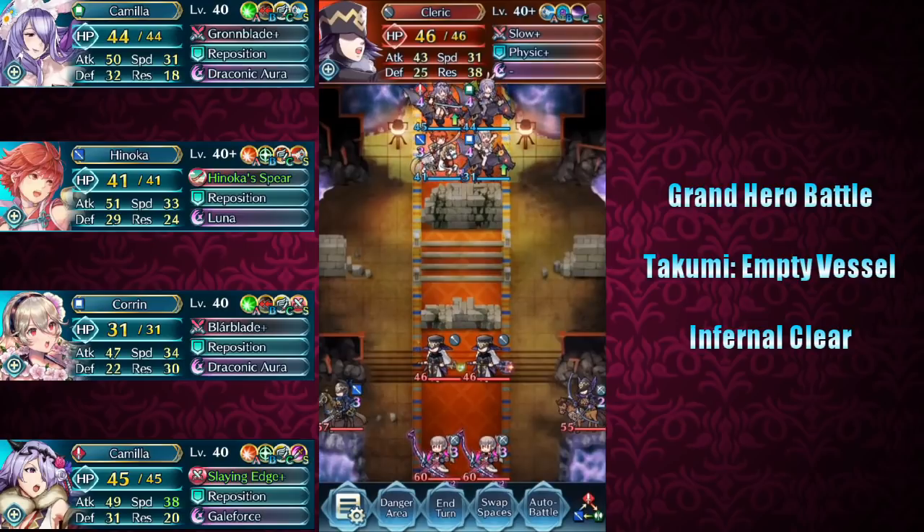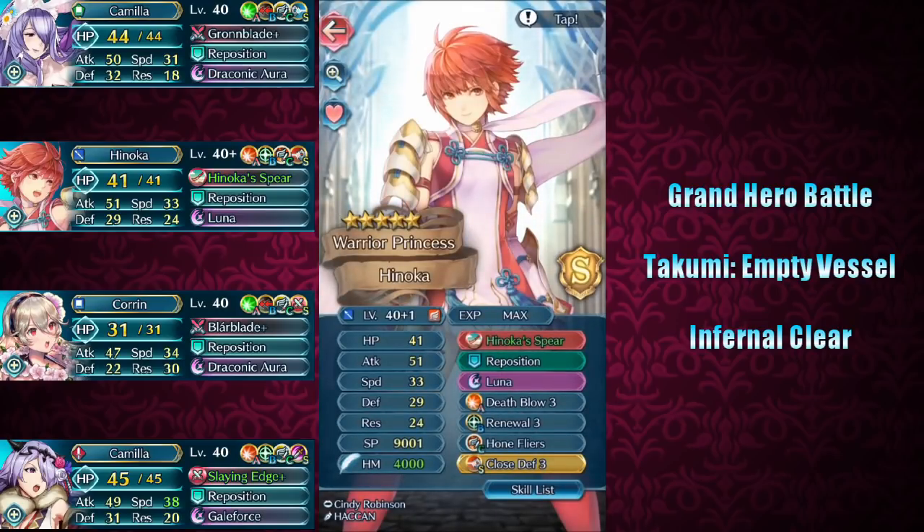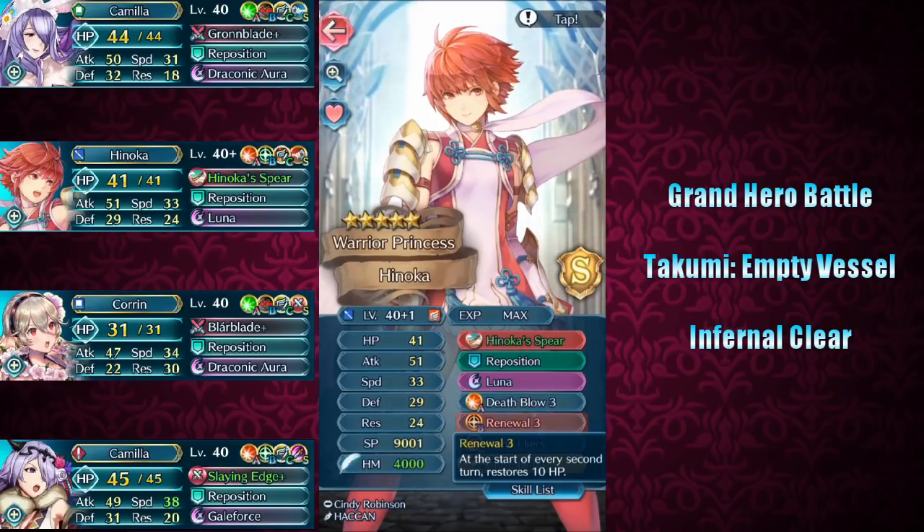Let's take a look at some of my units. First off, let's look at Hinoka, who's essentially equipped with my Hinoka Spear build. The key differences being that I slapped Close Defense 3 on her as the Seal and Renewal 3 as the B slot, just so that she can heal in between turns and tank more hits.